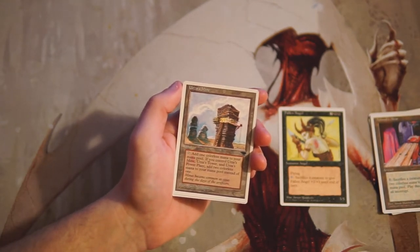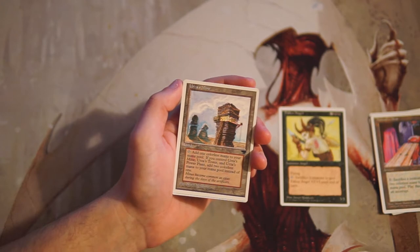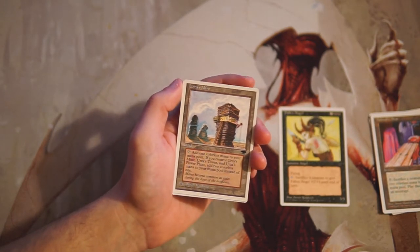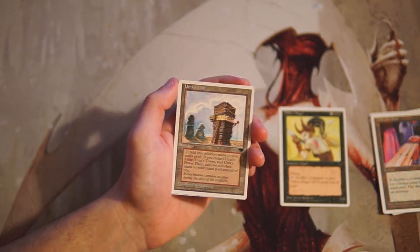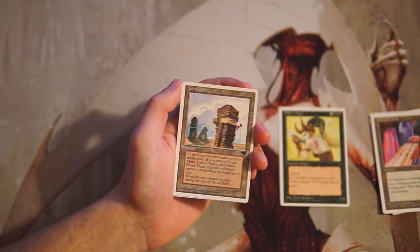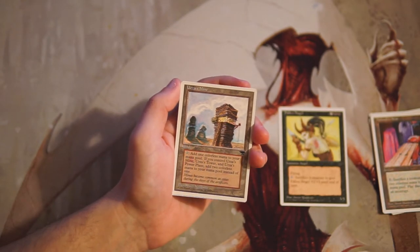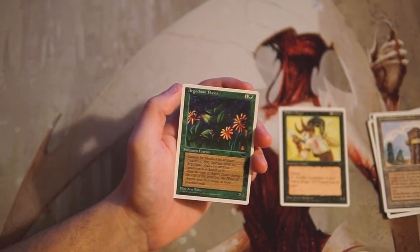Urza's Mine is a land, part of the Tron cycle. You can tap it for one colorless mana, and if you also control the Mine, the Tower, and the Power Plant all together, it adds two colorless mana instead. As a cycle it makes a very powerful constructed deck — Modern Tron is absolutely fantastic. However in limited, I am not a fan. You're relying on three cards together to make colorless mana, and you can't really build your deck around fetching them. They're most likely just going to be one colorless mana — not really worth it.